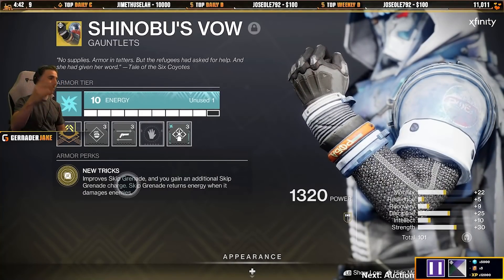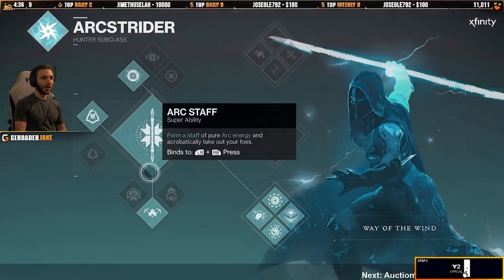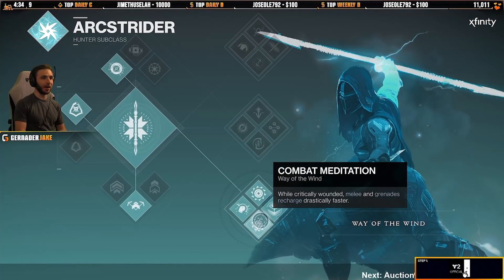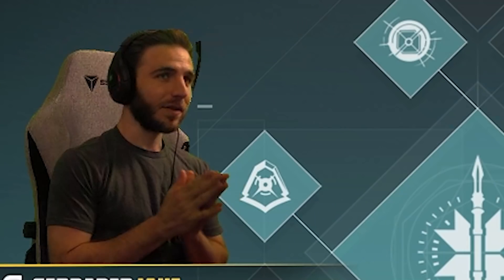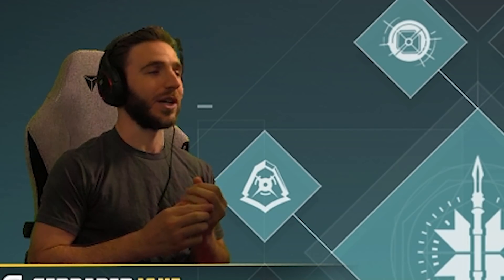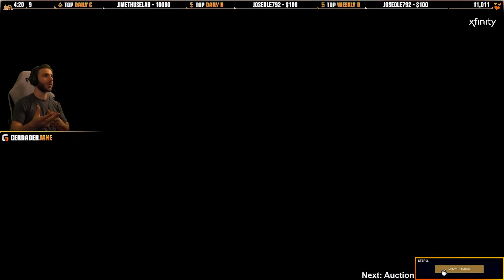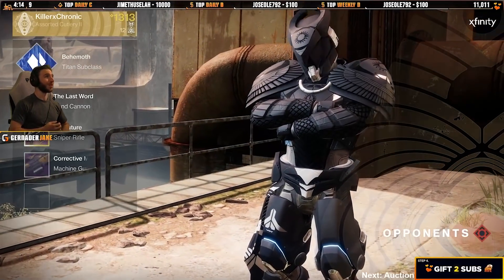You get two skip grenades. When it damages enemies, you get more energy back. When I dodge, I get more energy back. And when I'm weak, read Combat Meditation — when critically wounded, melee and grenades recharge really fast. So basically this build: I throw grenades, it weakens people, I get more grenades. I'm weak, I get more grenade. I dodge, I get more grenade. I sprint, I get more dodge, then dodge and get more grenade. There's a whole lot of ways to get grenade energy with this build.